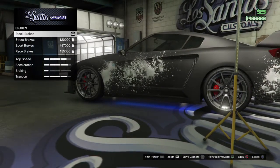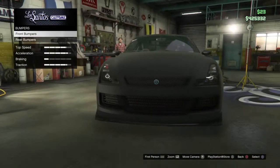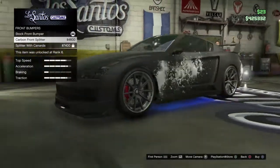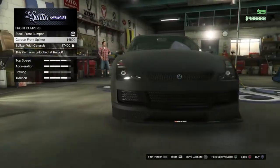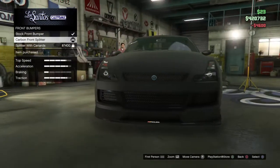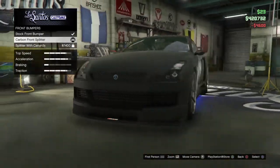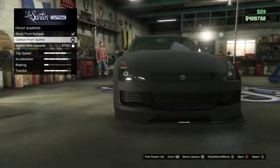I went for the second armor option because that's the only one I can unlock. For brakes, any brakes work — it doesn't really matter. For bumpers, you can have a rear bumper; I might go for a nice one. It's another way of making your car look a bit cool and a bit lower.